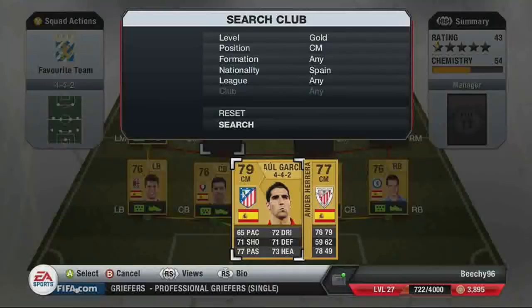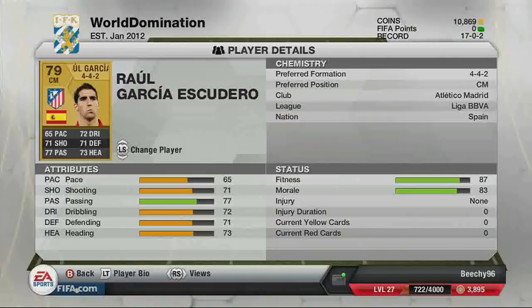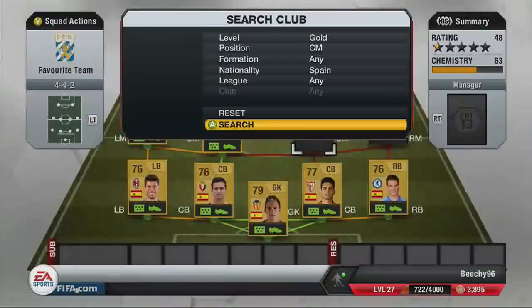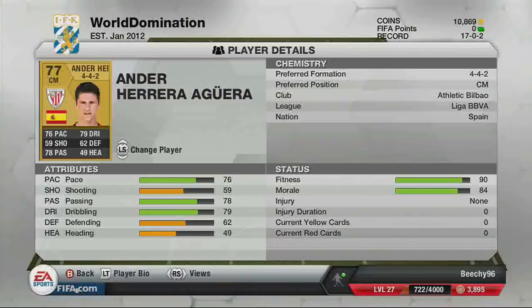Julio Garcia is the first central midfielder for Atletico Madrid, bought for 400 coins — three-star weak foot, two-star skill moves, with 65 pace, 71 shooting, 77 passing, and 72 dribbling, with average defending and heading. We also have Herrera — four-star weak foot, four-star skill moves, bought cheap — with 76 pace, 78 passing, and 79 dribbling, pretty good stats for a central midfielder.